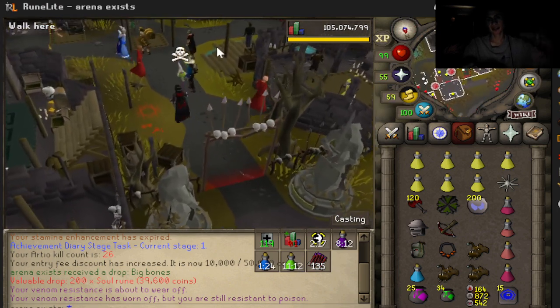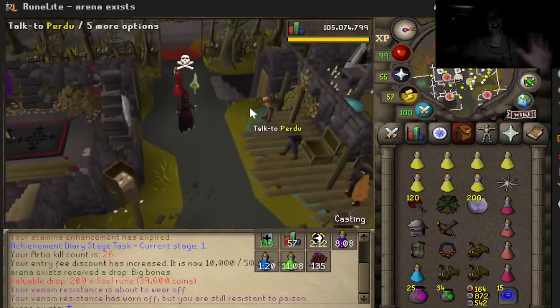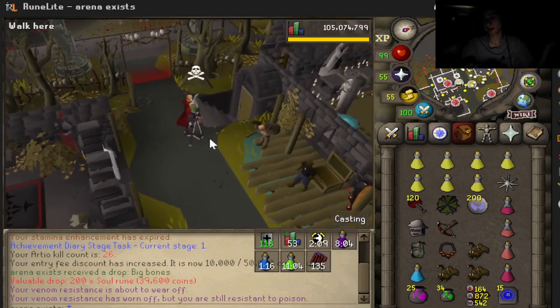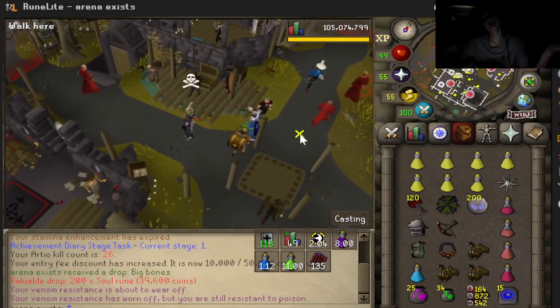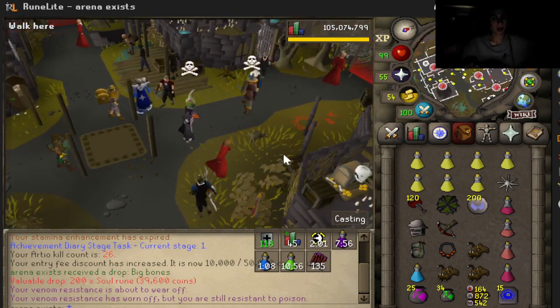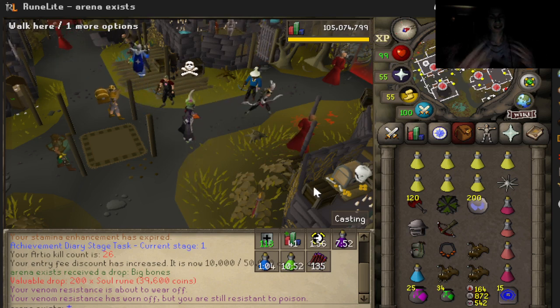That's how you kill Arteo. This setup is perfect for killing Arteo — you can't take much damage if you're good with the prayers. If you're perfect with the prayers, you can take basically no damage. You could bring a looting bag, but that's one less inventory slot for food. Always take that into consideration — bring brews if you want the extra food, and restores.